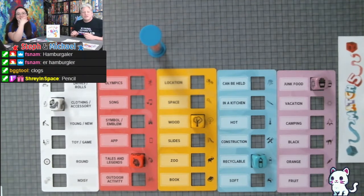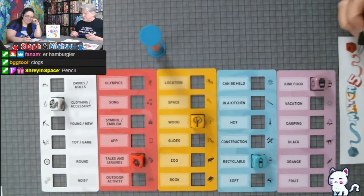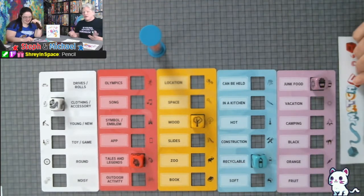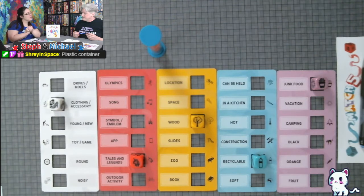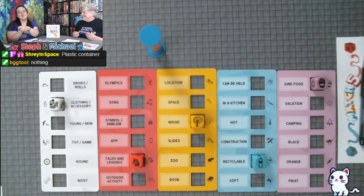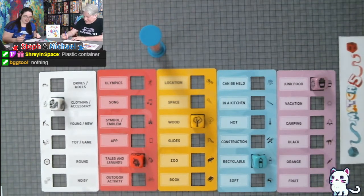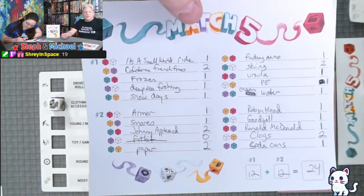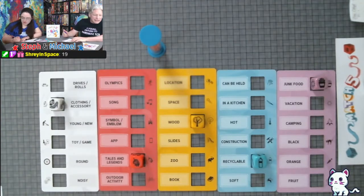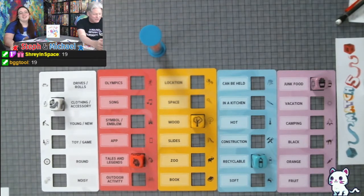Pencil — it is an accessory, I'll allow it. Recyclable and junk food — soda cans. I said Pringles can — is it recyclable? Well, the material is recyclable but you can't actually recycle it at home. Plastic container — it still counts though. My four measly points. Final scores: Steph gets 15 — Michael got 12 plus 12 for 24. That's terrible! Dan got 19, Shrey got 19. You all beat me!